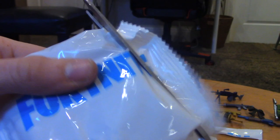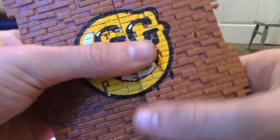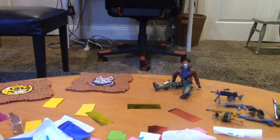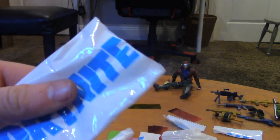Looks like we got another spray paint. We have the GG Smiley Face spray. Got another spray. We have a Missile Launcher or an RPG — let me put that right there. Super awesome. Now we have the Drum Gun, which was also vaulted.